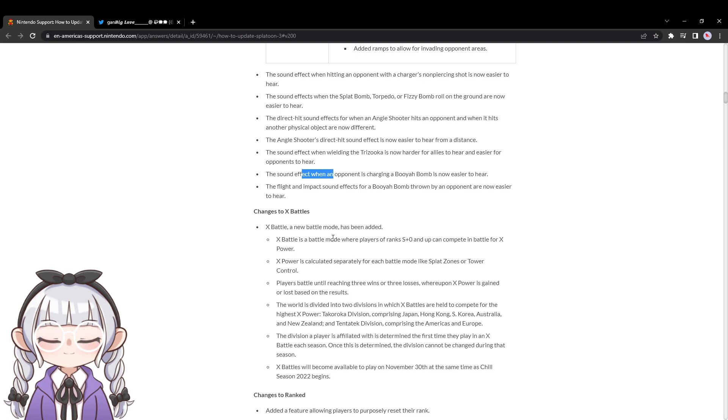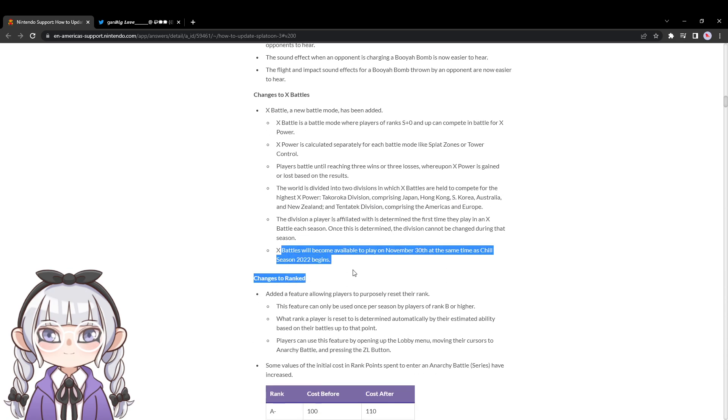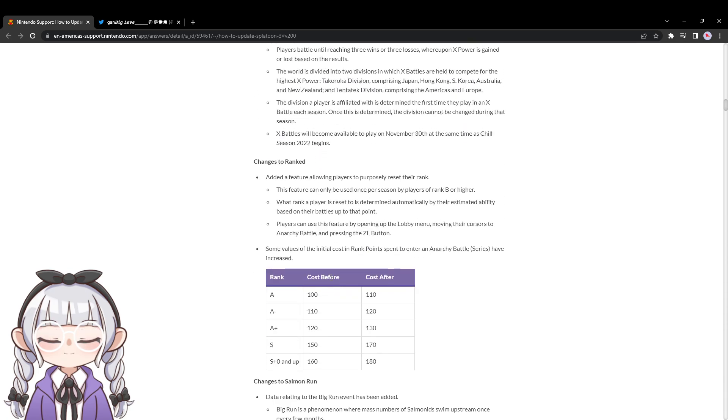They talk about X-Battles, which is interesting. Rather than a best-of-3, you have to win three or lose three to gain or lose X-Battle rating — I'm curious how that'll play out. Naturally it's separated for each mode, as it was in Splatoon 2. They also changed one thing in ranked — I had a long ramble on stream about this where I said I wish people could reset their rank, because I always felt bad for people who are S+ when they're new to the game at like negative 4,000 with no way to hit an undo button on that. So they added that, which is great.